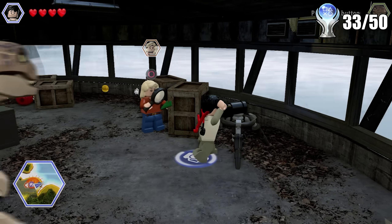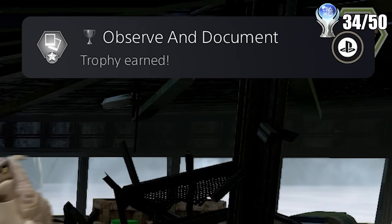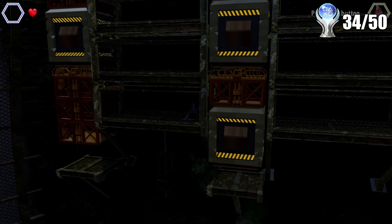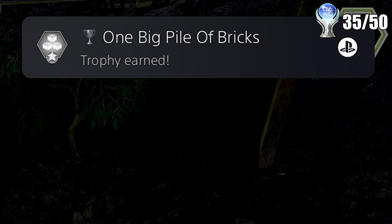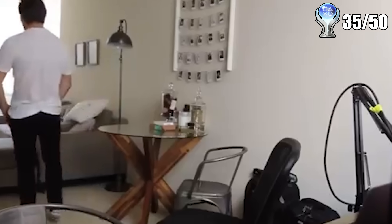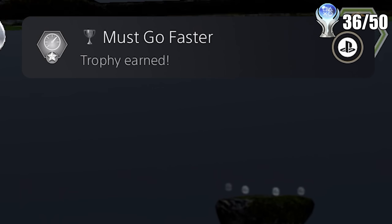I then got the camera trophy, which you get from taking pictures at various scenic locations in the game. This one wasn't really hard since all you do is take a picture, but sometimes they're hidden beneath bushes and won't show up on the map. I also got all the red bricks, which are these super overpowered stud multipliers you have to buy after you collect them. They make it so easy to do literally everything in this game, and I really wish I had used them earlier because it would have made this platinum very, very easy. Right after that I finished all the minigame races, and that is the free roam done.